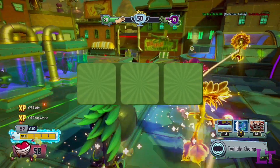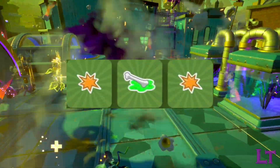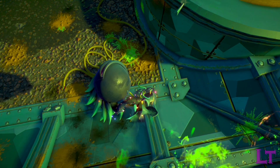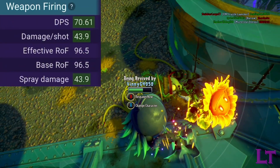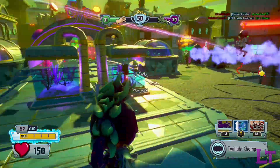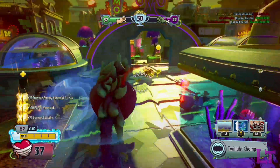The optimum upgrade setup for the twilight chomper would be the 2 damage upgrades and the digestion upgrade. The damage upgrades are especially important, since they significantly increase the twilight chomper's damage per bite from 35 to 43.9, allowing him to comfortably 3-shot classes like soldiers and pirates. The digestion upgrade is purely for the occasions where the game makes you swallow someone.